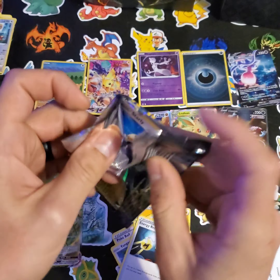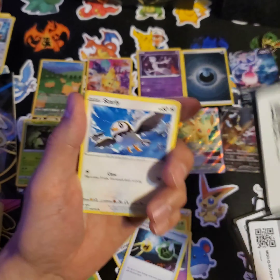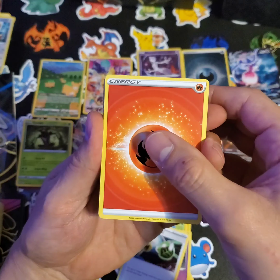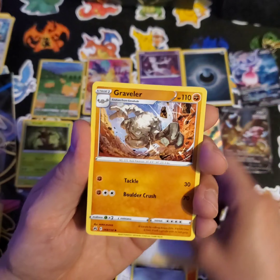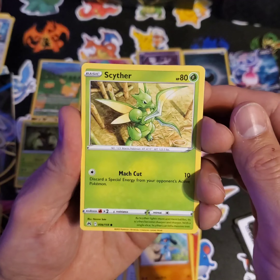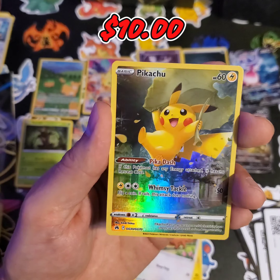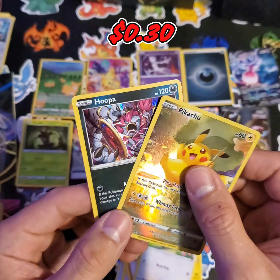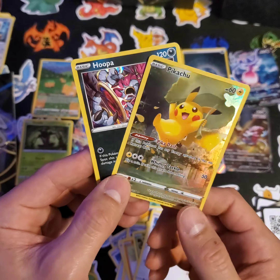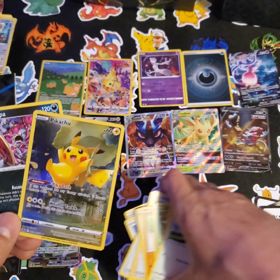Last pack - magic maybe? Because all of these have been magic. Fire, Matang, Digging Duo, Traveler, Starly, Riolu, Scyther - oh, that's a cool Scyther - Emolga, Yungoos, and a Pikachu Trainer Gallery! And a Hoopa Holo! Wow, this box has been amazing. I have never gotten so many shiny cards in one box before - this has been absolutely amazing!